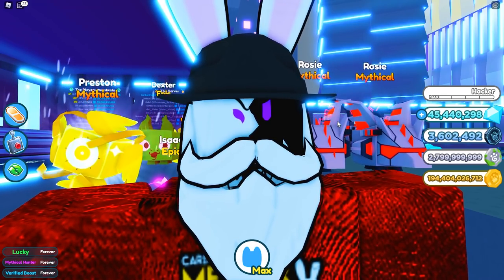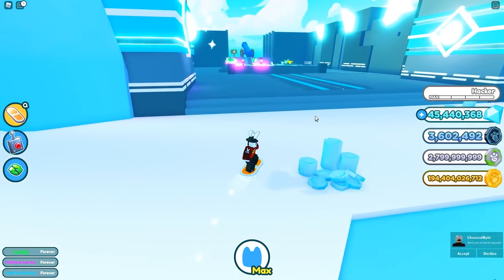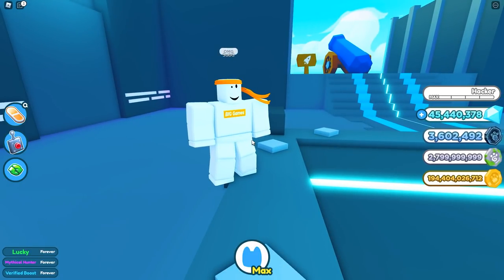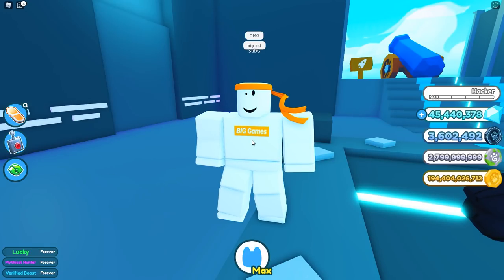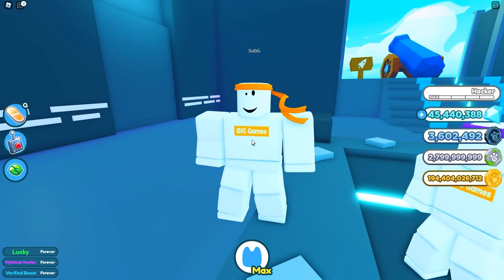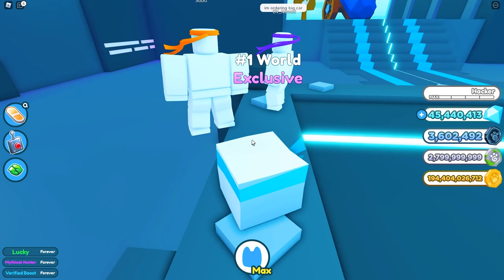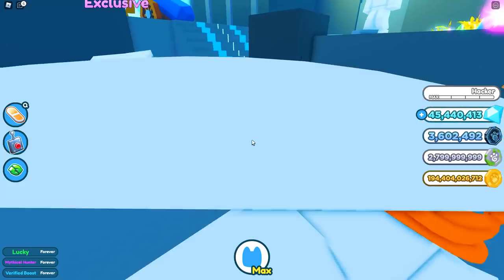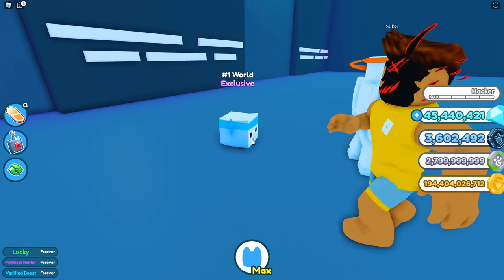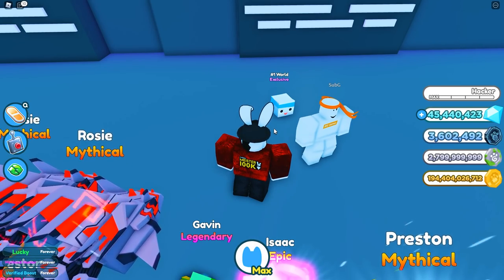I want to keep this nice, short, and simple. Let me make my way over to the glacier area because I assume that's where he's standing — and sure enough, there he is. He is dressed exactly like Preston, which means currently the only way to unlock this is by dressing the exact same way Preston has on his profile. The only catch is that the bandana Sub G is wearing is 150,000 robux. He has the blue mascot labeled as number one in the world, because he actually was number one. He has proof of this and uploaded a video — I'll have a link to his channel in the description.